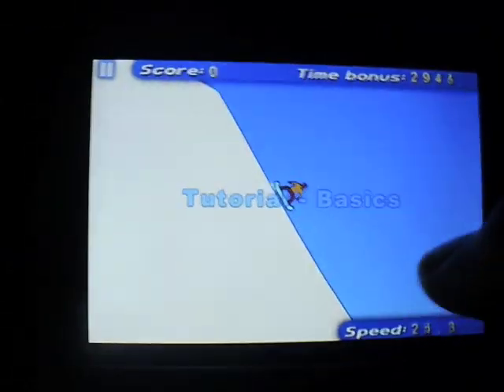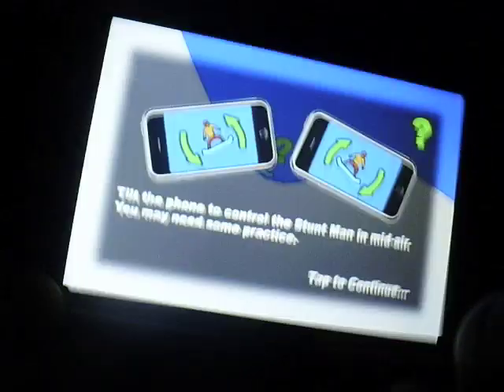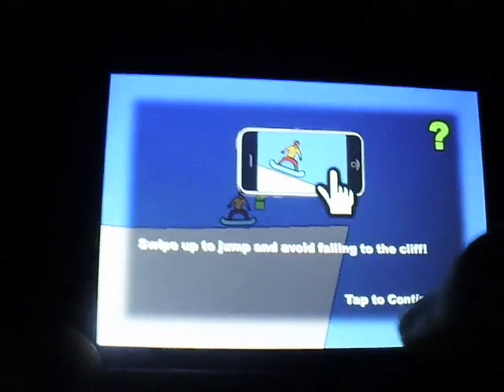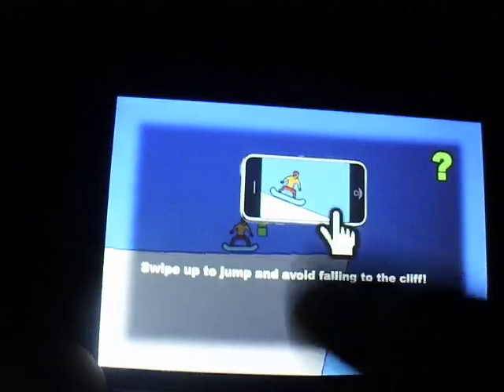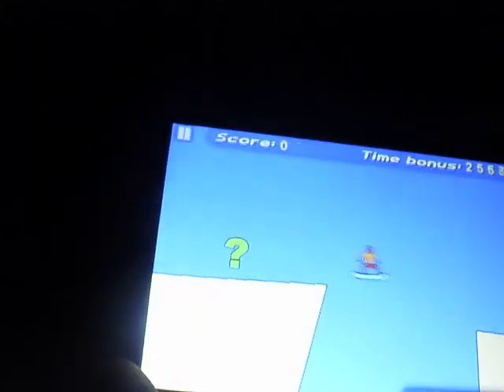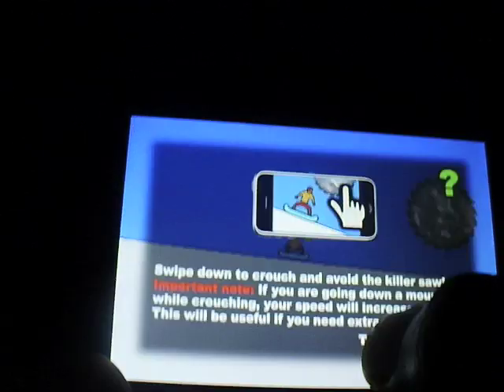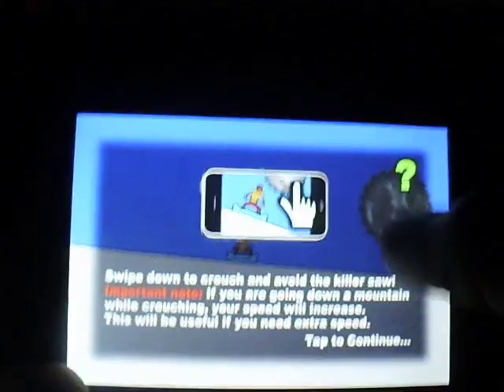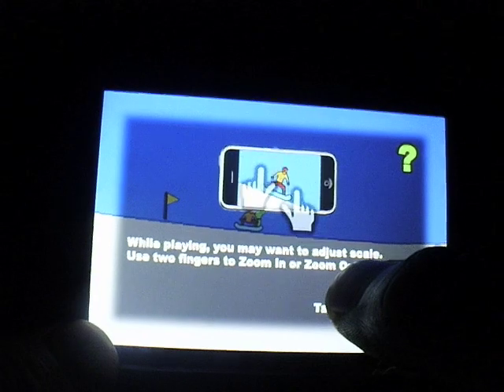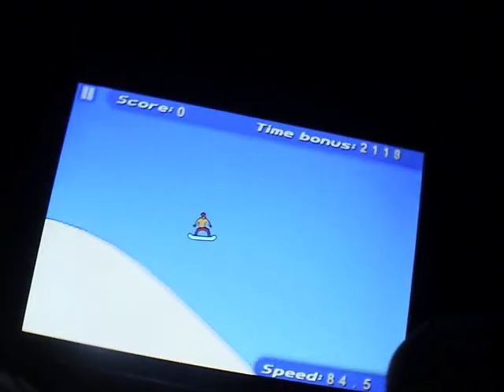Let's do the tutorial to show you guys. You steer with the tilt controls. Your little guy cannot touch the white spots, because if he does, he dies. The graphics are not that great, but the point of this game is awesome. To jump, you throw your finger up. I've found that if you hold it down and then jump, it does better. Sometimes you get obstacles, and to duck you hold the button down. You can also zoom in and zoom out.